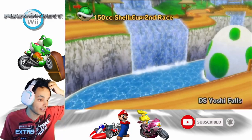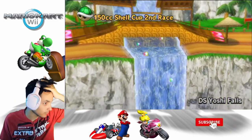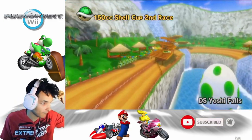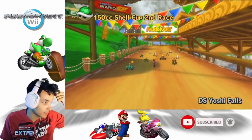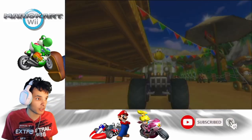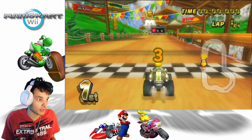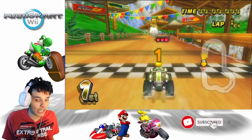DS Yoshi Falls. The Tiny Titan is really good actually — never used it before. I don't use cars in this game, I use bikes mostly. Inside drift bikes.